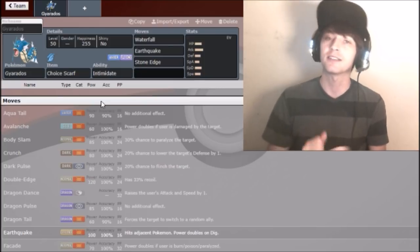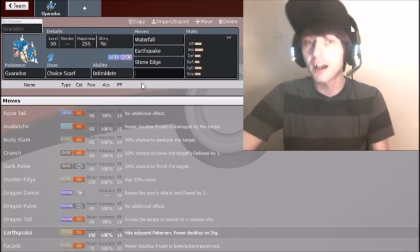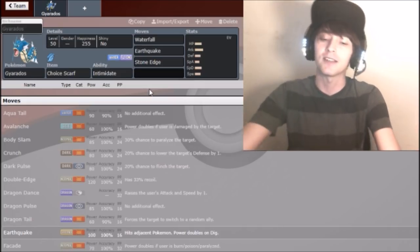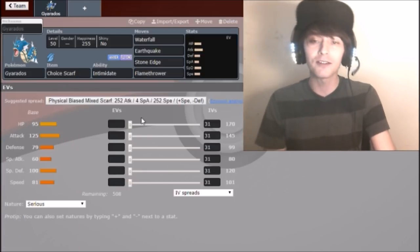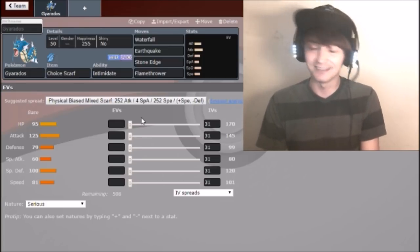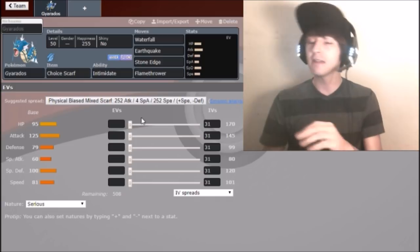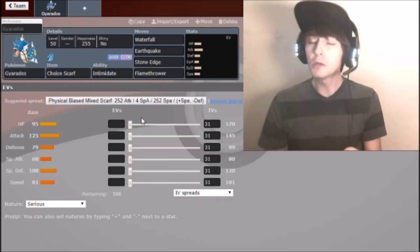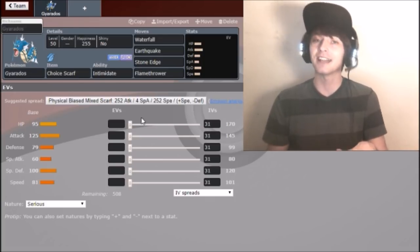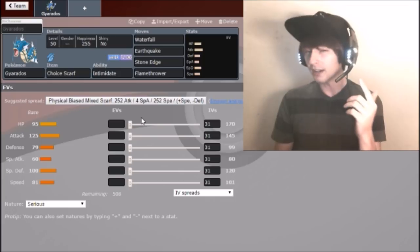After Waterfall and Earthquake, the third move was Stone Edge. Stone Edge catches niche Pokemon off guard and works really well against Charizard-Y - they think they're safe because they nerfed your Water moves with sun, but you hit them with a Stone Edge for a free KO. They don't even see it coming, especially if they don't know you're scarfed - you can hide that if you have Moxie.